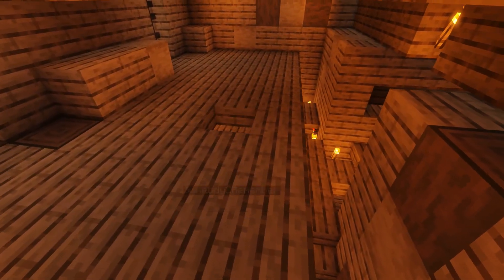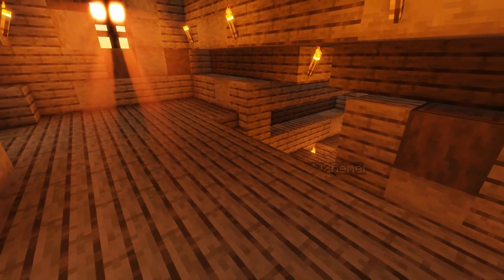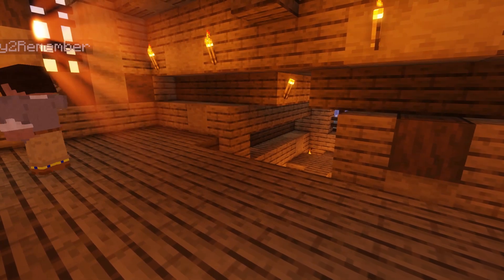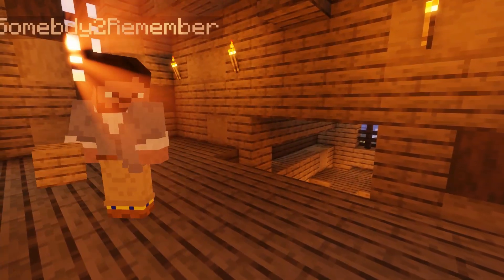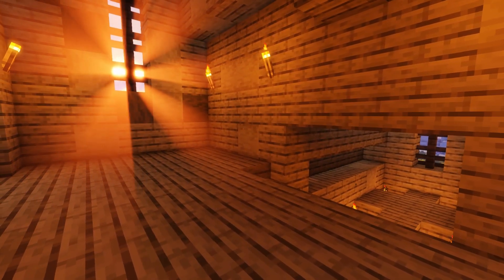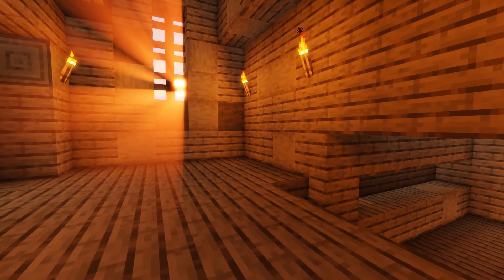Now, below where the torches were is the ceiling for the downstairs and the floor for the upstairs — there's a gap there. I decided to sacrifice a couple of blocks of space to make it a little more interesting by having that staircase go up a little higher, with a flat spot going into what's going to be the storage area.